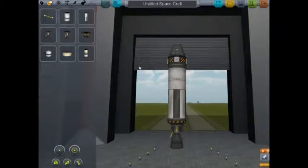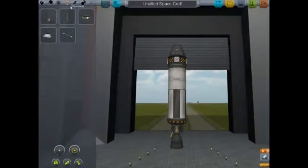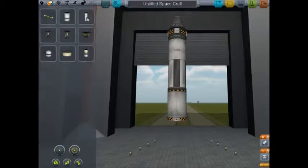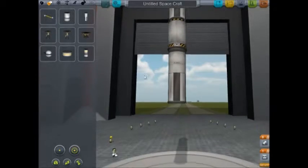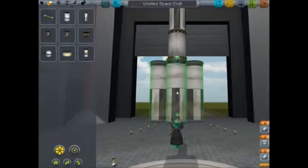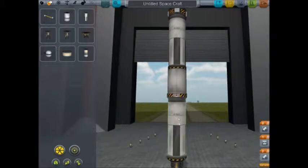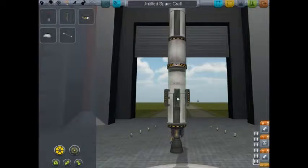I'm playing with a trackball so don't mind that - it's harder but easier than my previous mouse. This is going to be a stage rocket. There's an engine in this canister right in the middle, and I'm going to put some engines around it with decouplers so they detach. Then this main engine will fire, and eventually it detaches again to reveal an engine in the main part.